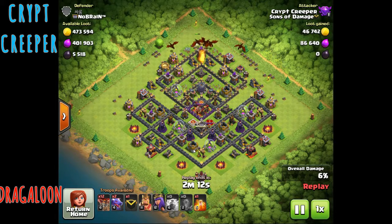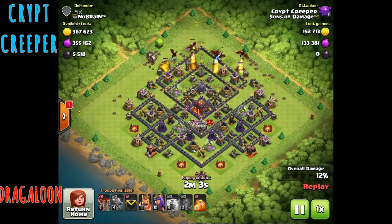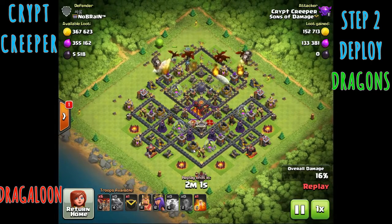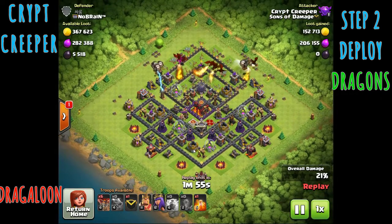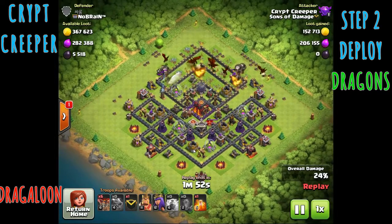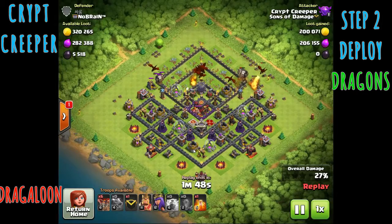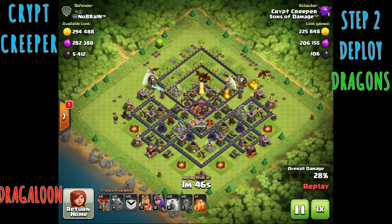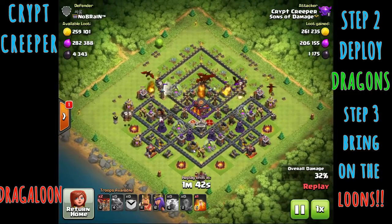The Dragons start coming in and taking out specific defenses in specific areas of the base where he can funnel in the majority of his Dragons. As you can see here, he started working on the top, and as the Dragons start approaching other defenses that will hurt them — like the air defenses — he'll start putting in the balloons. The balloons go straight for defenses, so they skip over storages and other buildings that slow the Dragons down a lot. The air sweepers are really having an impact on the attack now.